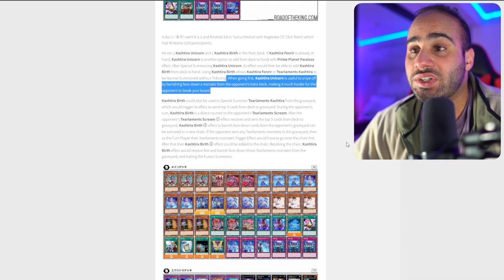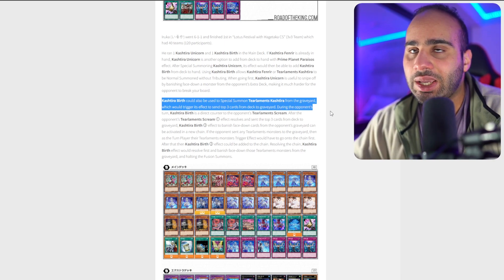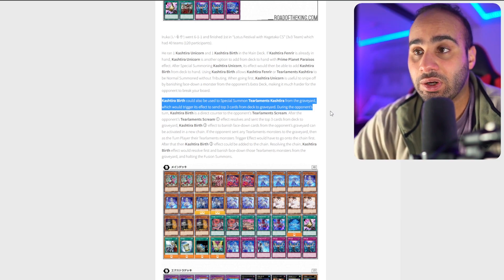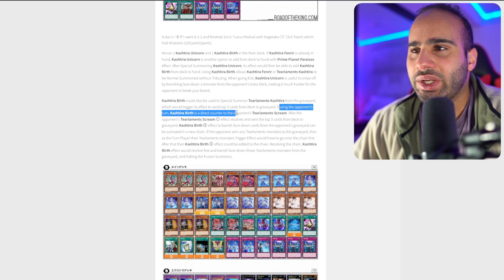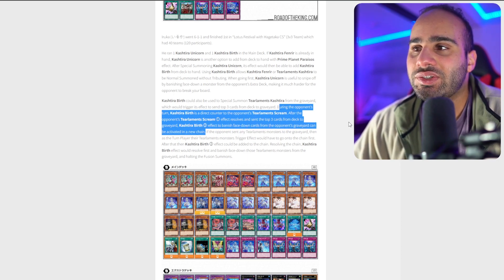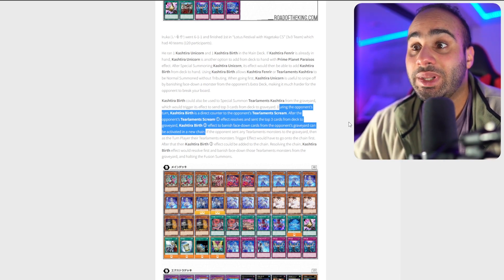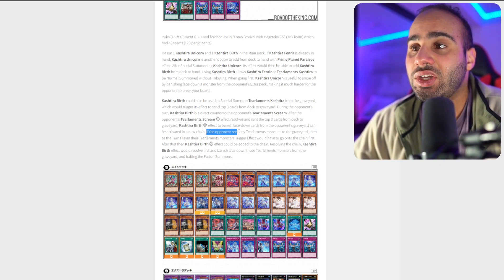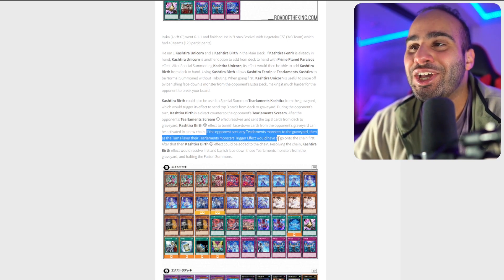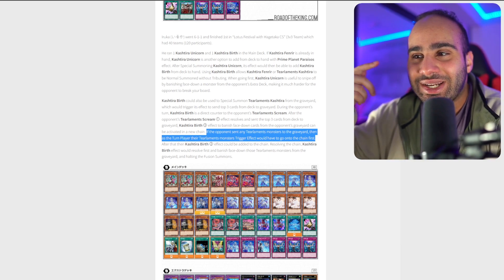Being able to make your opponent lose the one-off Kit Kalos if they're only playing one is massive. Kashtira Birth could also be used to special summon Kashtira Tearaments from the grave, which triggers its effect to mill yourself 3 cards — so you can actually get your Tearaments engine started using only Kashtira cards. That is very interesting. During the opponent's turn, Kashtira Birth is a direct counter to the opponent's Tearaments Scream. After the opponent's Tearaments Scream effect resolves and sends the top 3 cards from the deck to the grave, Kashtira Birth's effect to banish face-down cards from the opponent's graveyard can be activated in a new chain. They go Chainlink 1, then you go Chainlink 2 on resolution — so even if they mill cards, you can just banish everything after.